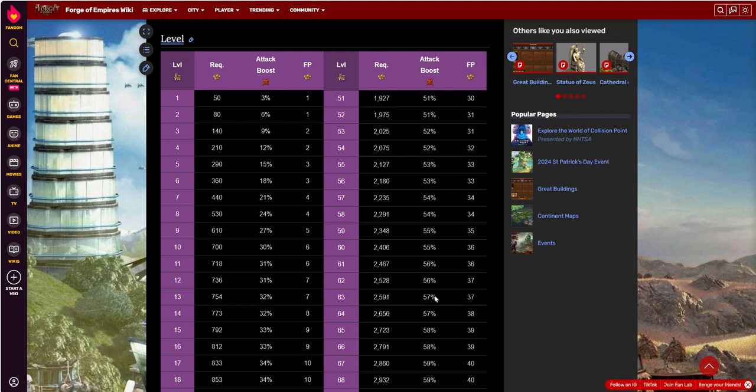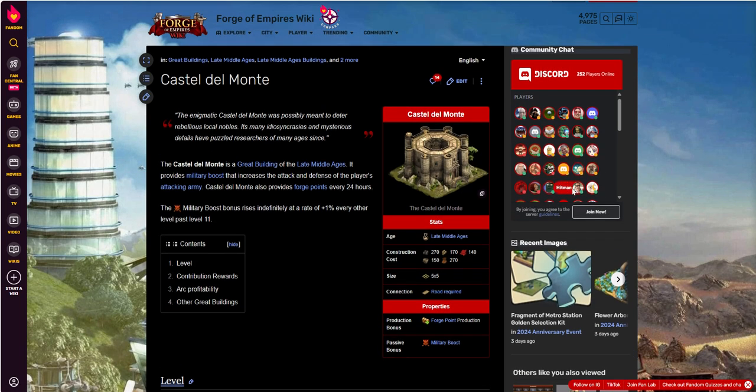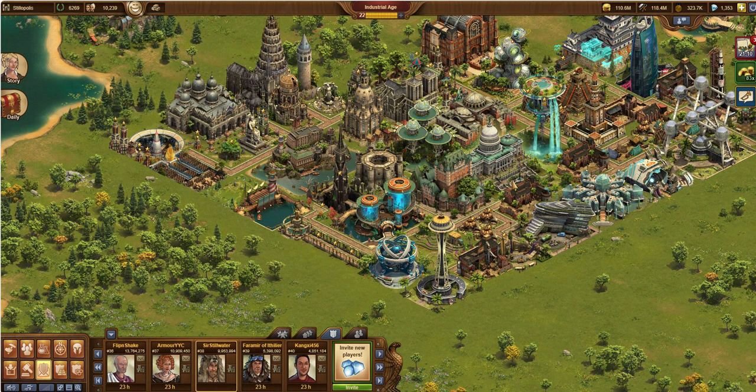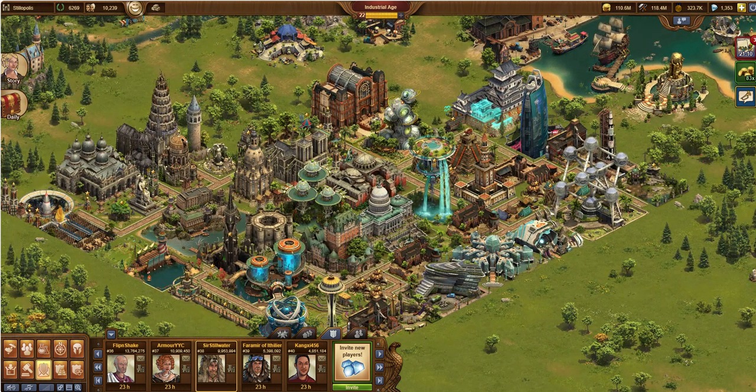From there you can continue to grow both. This is one of those great buildings that people like to build early, because you'd like to stack those attack bonuses. That helps out in regular daily play, in guild battleground, on the continent map, and in guild expedition. Anywhere you can get attack bonuses stacked up, it's beneficial — that's the beauty of this building.